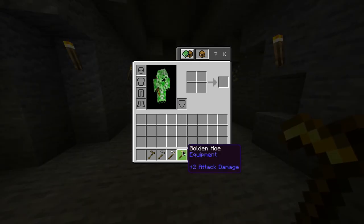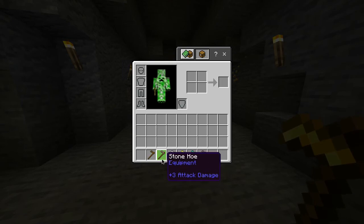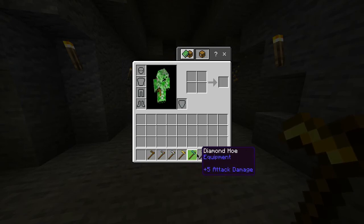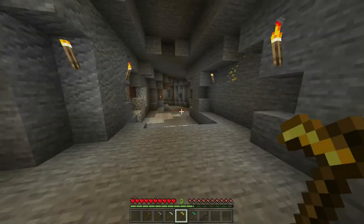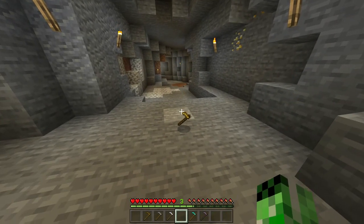Now also in this game, alongside the golden hoe, you also have a wooden, stone, iron, diamond, and netherite hoe, all of which have different durabilities. But for now, you have yourself a golden hoe.